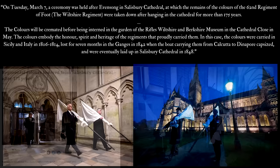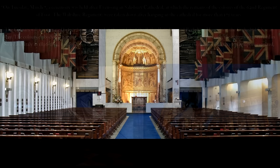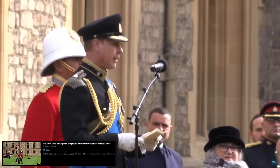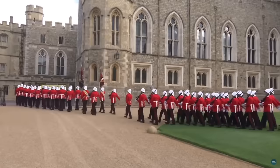One such event took place earlier this year: on Tuesday March 7th, a ceremony was held after Evensong in Salisbury Cathedral at which the remains of the colors of the 62nd Regiment of Foot, the Wiltshire Regiment, were taken down after hanging in the cathedral for more than 175 years. The colors had been carried in Sicily and Italy from 1806 to 1814, lost for seven months in the Ganges in 1842 when the boat carrying them capsized, and were eventually laid up in Salisbury Cathedral in 1848. These symbols retain their meaning for the military even today.